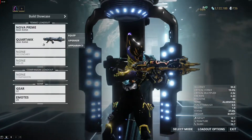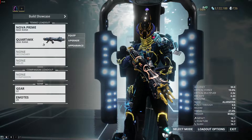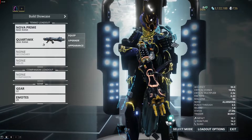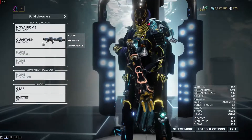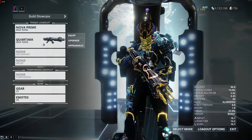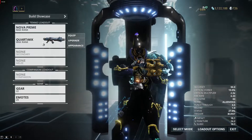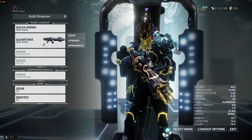The Cortac is a Grineer heavy burst rifle that fires four bullets in a single burst. It has the highest burst damage of all burst rifles, very high accuracy and status chance, and a good critical chance. The Cortac's blueprint can be acquired as a reward from performing special ghoul purge bounties, but also can be bought from the market. It has the highest magazine size of all burst fire rifles, good reload speeds, a large ammo reserve, and innate half a meter punch-through.